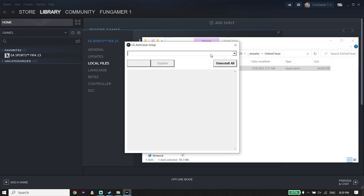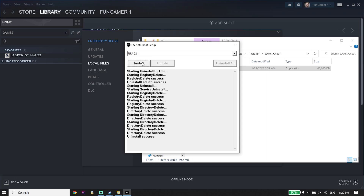Now just go ahead and select FIFA 23 from here, then go down and click on Uninstall. First, uninstall EA Anti-Cheat for FIFA 23, then click on Install to reinstall EA Anti-Cheat. In most cases, this works.